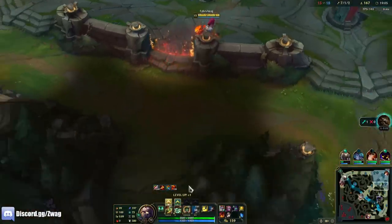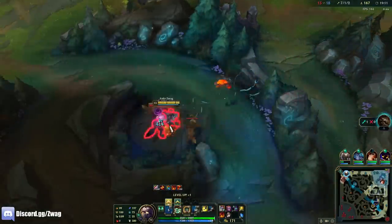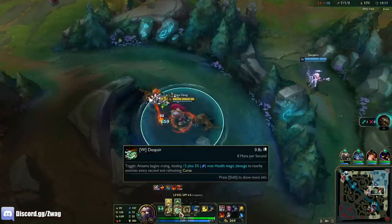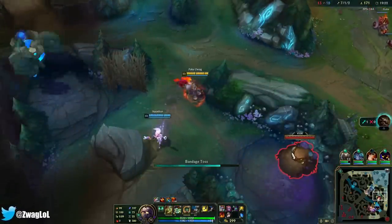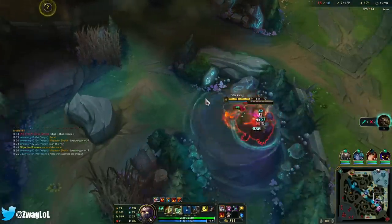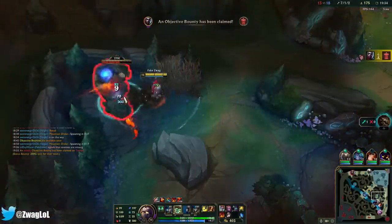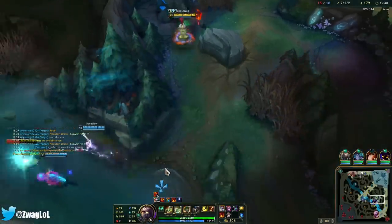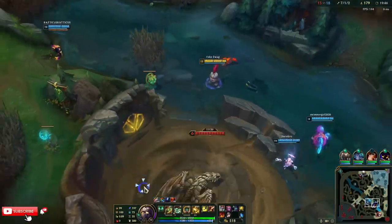Five burns: red buff, Liandry's, Demonic, Bommies, and my W — so that's six burns actually. I took more if I wanted Scorch but I kind of wanted the defense. Because as Amumu you only have to build a little bit of damage to do a lot of damage. It's better to go off-tank than either full tank or full AP — better to have a mix of stuff.